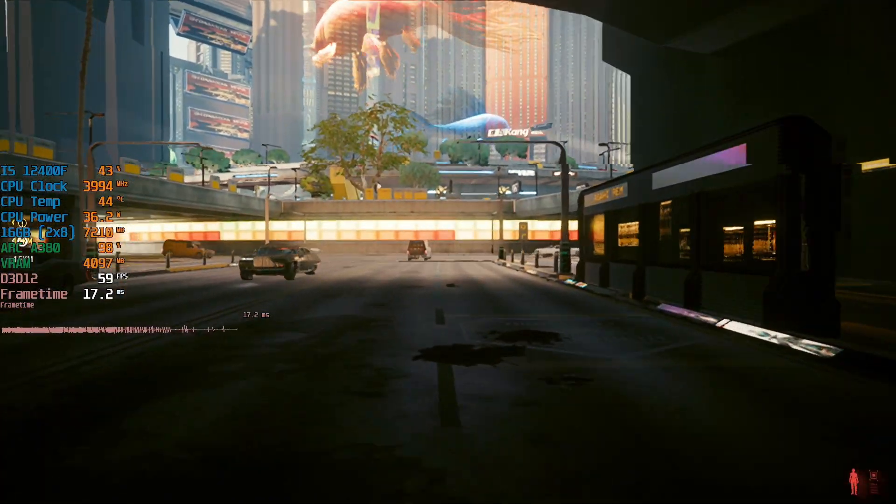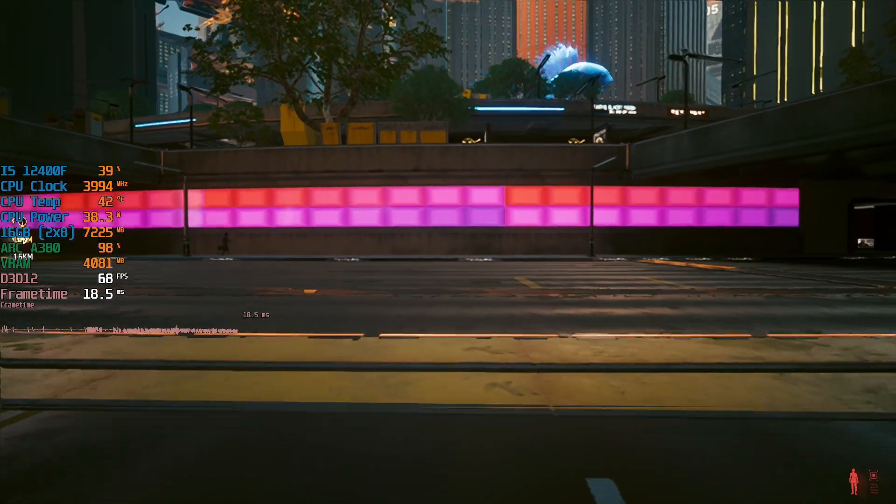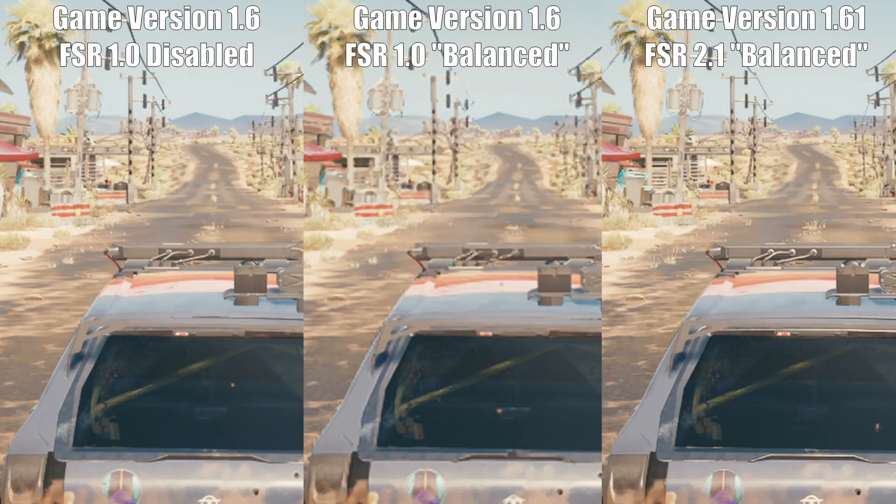How does Cyberpunk 2077 compare in terms of native resolution, FSR 1.0, and the newly added FSR 2.1? I've got a side-by-side screenshot of all three scenarios, but the truth is that video compression is going to make the differences less clear to spot. Native 1080p looks like, well, native 1080p. FSR 1.0 set to balanced mode looks a little blurrier than native 1080p, but FSR 2.1 set to balanced mode looks a lot closer to native even when the newly added configurable sharpness slider is left at the 0.5 default setting.